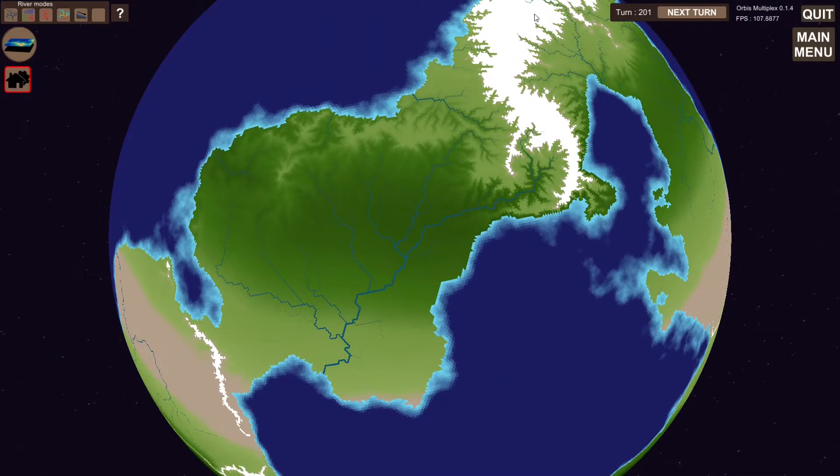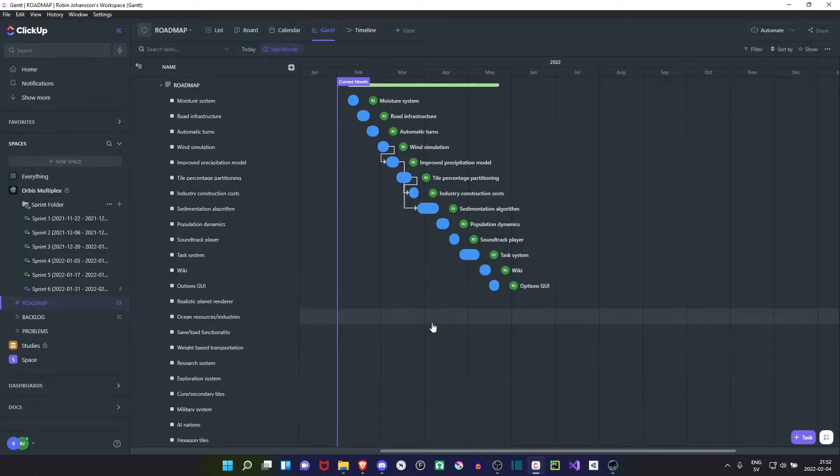Another thing I'll work on — if I pull up my roadmap — is the moisture system, which is what I'm talking about with rivers. But I'm also going to implement some road infrastructure. At the moment resources are transported on tiles that have industries and adjacent tiles, but I want to be able to manually place roads. I also want to make automated turns a feature.